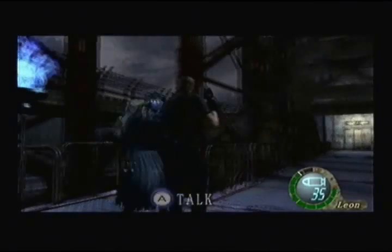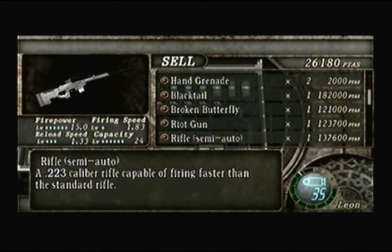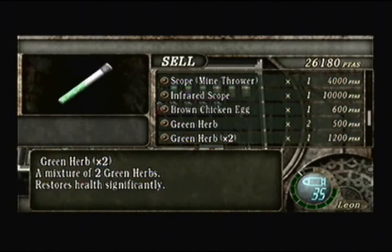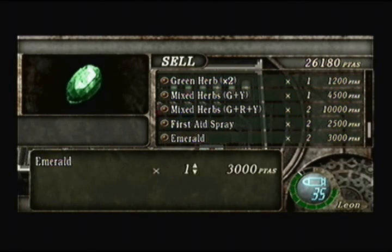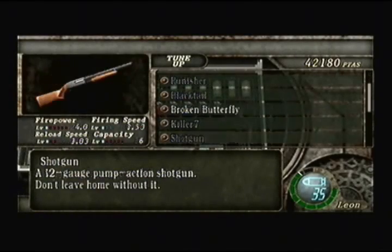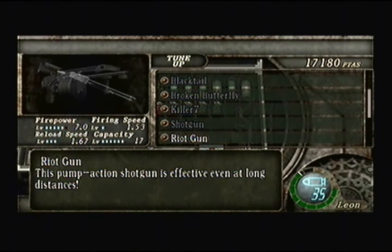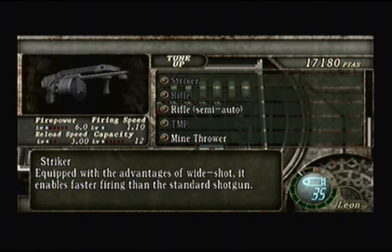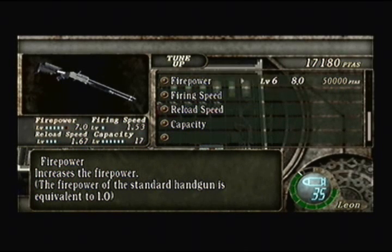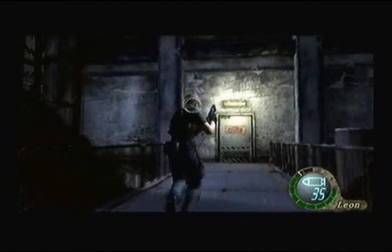Get those out of there. Okay Mr. Merchant — thank you. TMP, get rid of that. Two emeralds I can sell, brass pocket watch I can sell. What are you buying? Let's tune up some stuff. Alright — fully reloaded too, so I'll have 12 magnum bullets. Can't upgrade anything else.